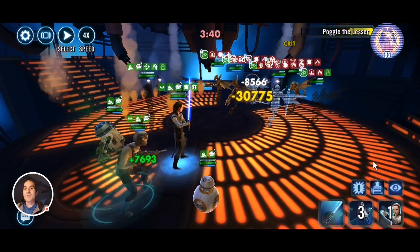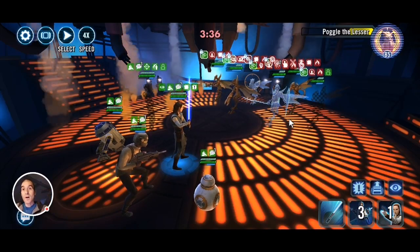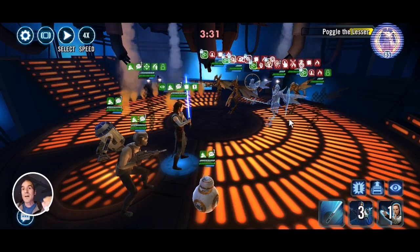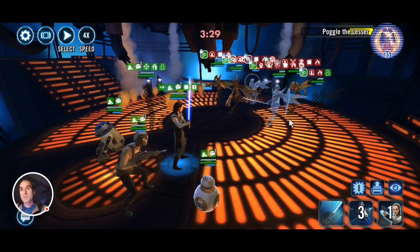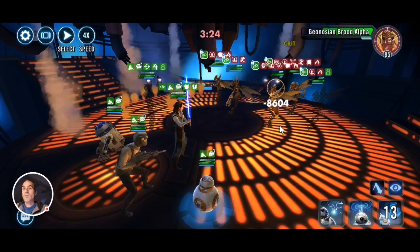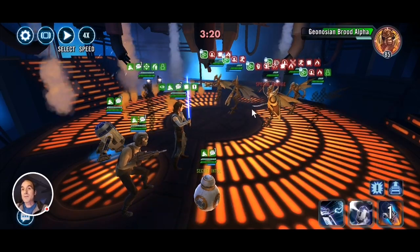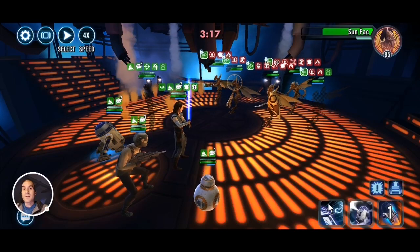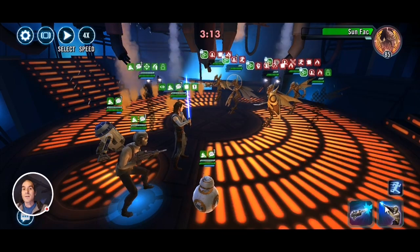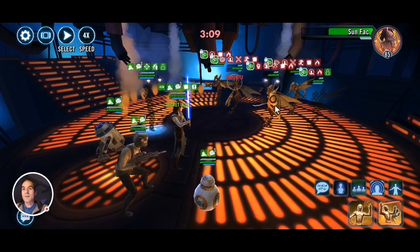Now everybody is exposed, which means every time we use a special ability like BB-8's wiggle, they will be losing turn meter. Rather than going all out on one target, let's first spread the expose around so we can keep removing turn meter — that's important going up against Geos, or even bounty hunters. Sunfac has got quite high turn meter, let's try to get a stun... no stun. Let's see if we can push back his turn meter — I do not want him taunting.